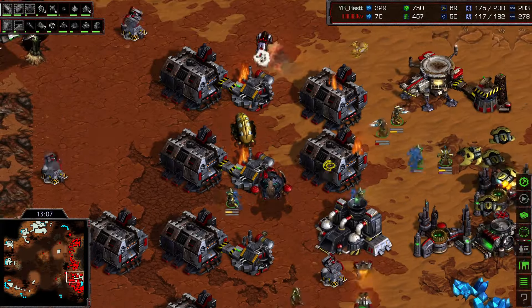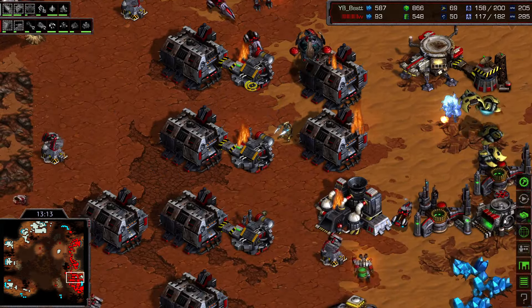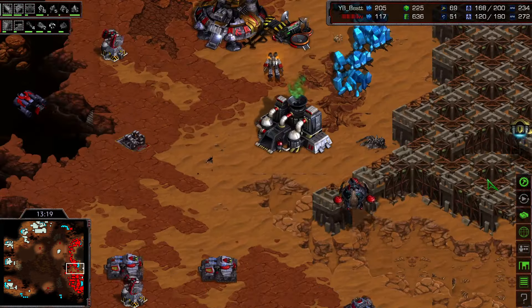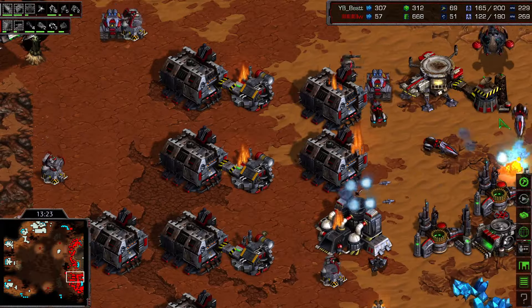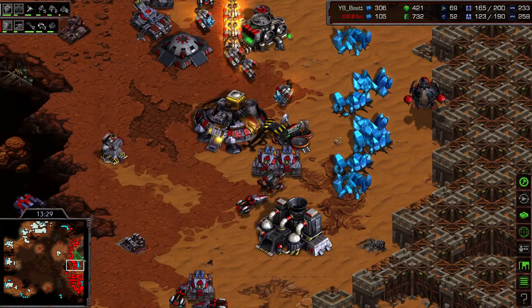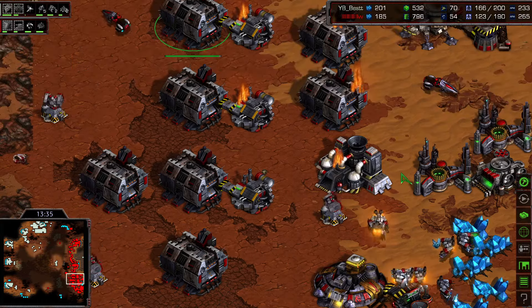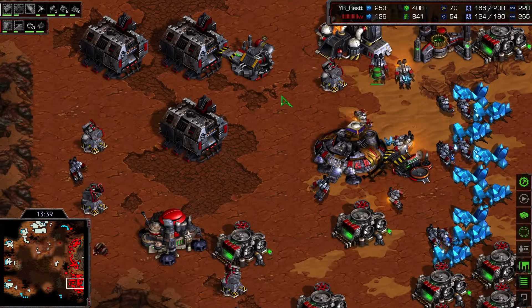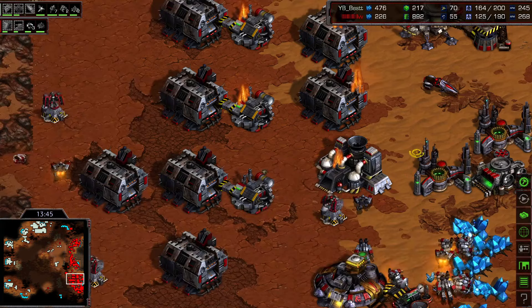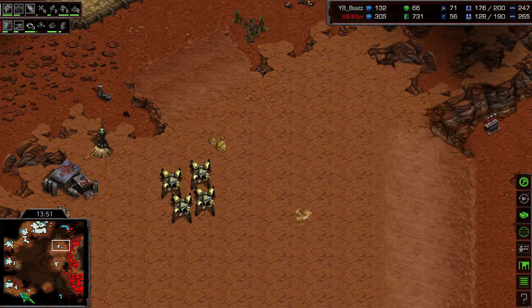The reaver is also dealing massive damage. Best punishes Flash's economy brilliantly. The shuttles survive mostly but the damage is done — Flash is down to 51 workers. It's a great, aggressive move showing Best is active and Flash needs to be careful. Flash did anticipate it with vultures on the ground, but the high templar storms were very powerful, punishing Flash's economy heavily. Best is taking more map control and expanding further, keeping Flash at bay.